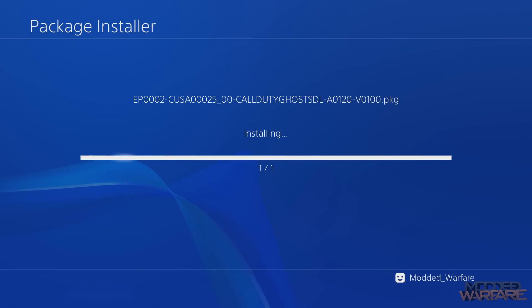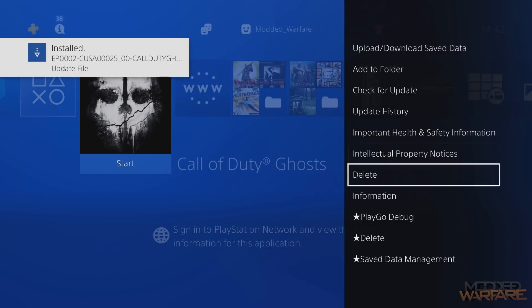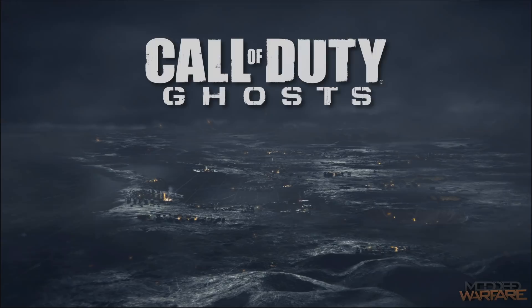Call of Duty Ghosts is now installed. If you go to information, you can see that the version is 1.00. Now we need to install the update. Go back into Debug Settings > Game > Package Installer and install the 1.20 update. Once done, go to information and confirm it shows version 1.20.